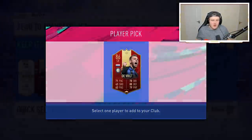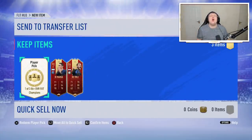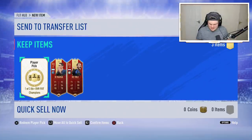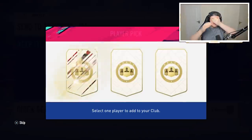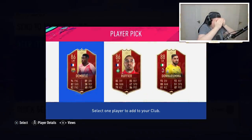Samuel wants De Vries from this one, so we'll pick De Vries. Come on EA, let's redeem it with the third one. Please, pack gods, whoever blesses the packs — please. I'm not going to look. It's open — going left to right. First one's Dembele. Second one's 86, it's Ruffier. Oh God, please say the third one's high rated.